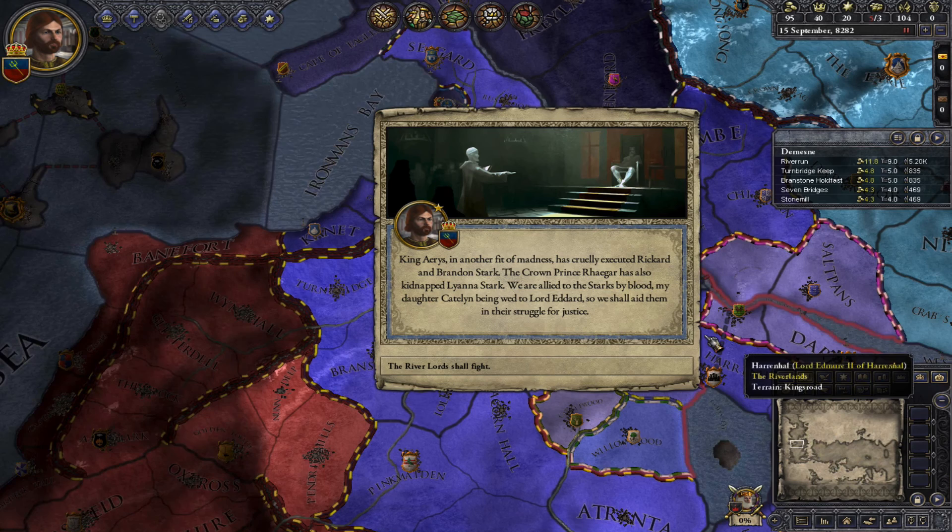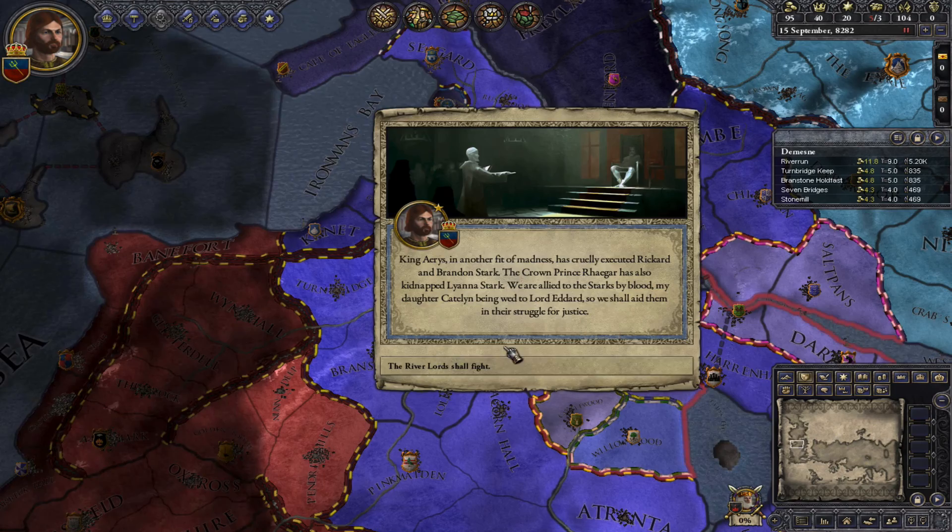Welcome to another tutorial. This time I'll be showing you a few things about war. I've chosen Hosta Tully to be our guide during Robert's Rebellion here.